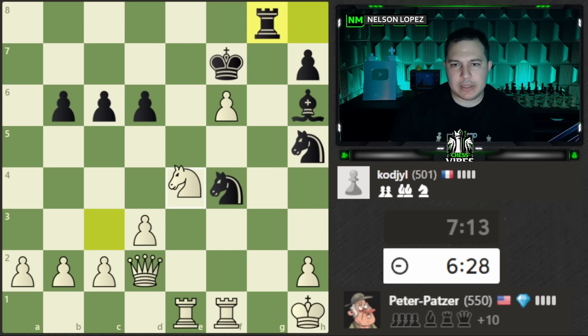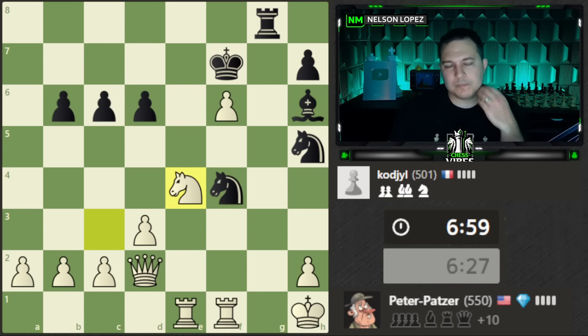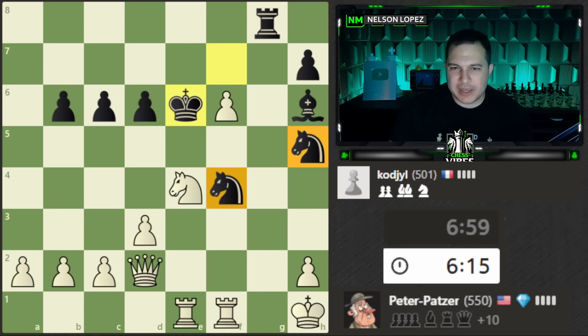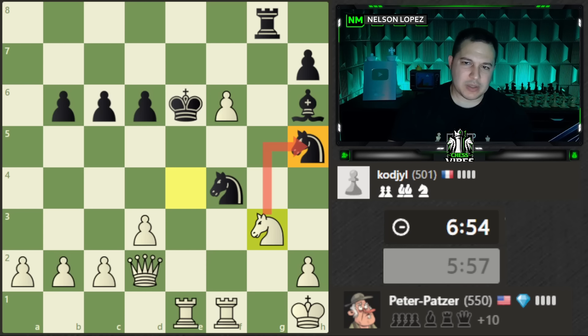We've got a discovered check — let's make the most of this. It's a tough position with lots of threats from the knights, bishops, and rook. When you're trying to figure out how to defend against a lot going on, the best thing — as I've said many times — is to trade pieces. With this discovered check I have, I want to force some trades. I'll play the rook here with check, and next move I'll trade — with the follow-up bishop there. Even if it was just a trade I'd be happy to do that.